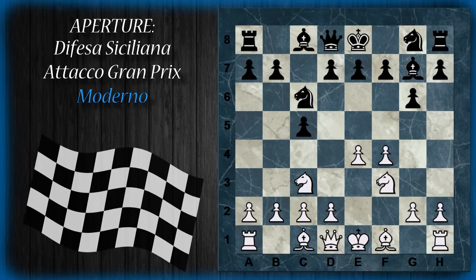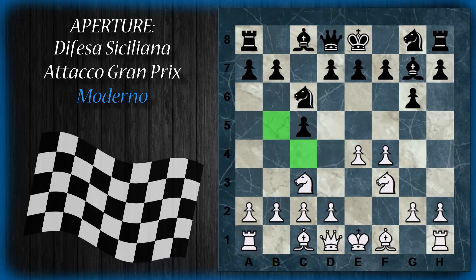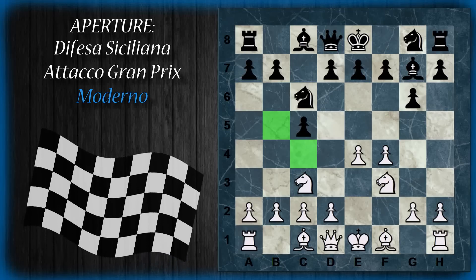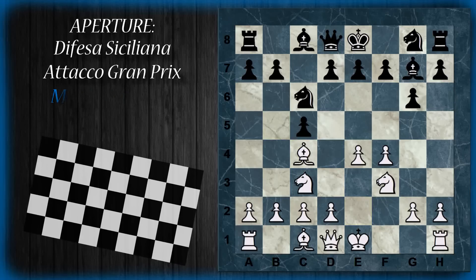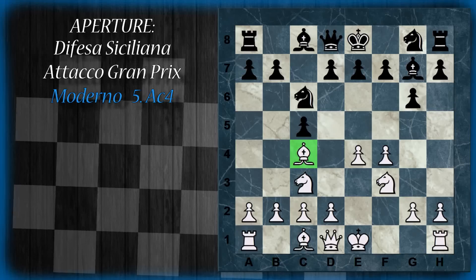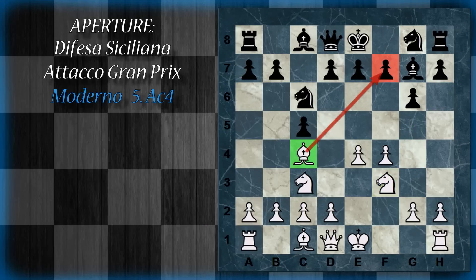Pare che la variante con l'alfiere in c4 sia un po' più tranquilla rispetto a quella in b5 che è più tagliente, pericolosa sia per il bianco che per il nero. Quindi è un gioco un pochino più rischioso ma magari profittevole giocare l'alfiere in b5, altrimenti in c4. Per prima cosa vediamo la variante con alfiere c4: è apparentemente una mossa ottimale perché l'alfiere mira direttamente alla casa più debole del nero, la casa f7, quindi anche il cavallo potrebbe eventualmente attivarsi per far fuoco su questo pedone.